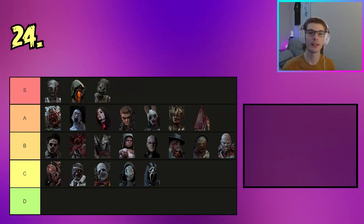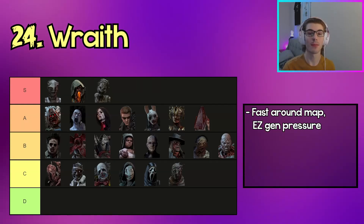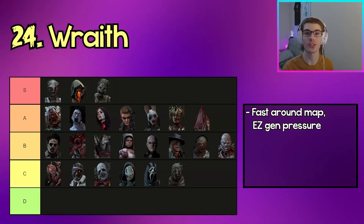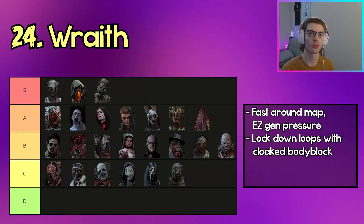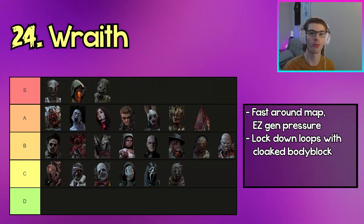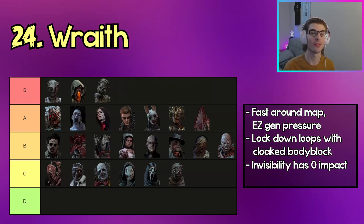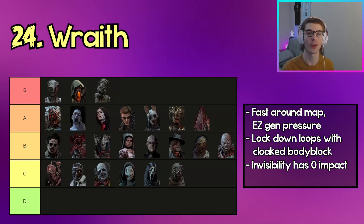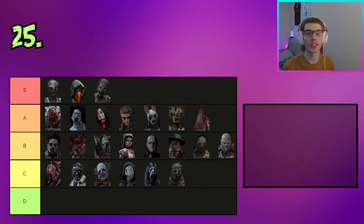The next killer in C tier is Wraith. When cloaked he has really fast map movement and easy gen pressure, being able to kick gens faster along with pallets and breakable walls. You can also lock down loops when cloaked by body-blocking survivors from vaulting windows, vaulting pallets, or dropping pallets. Outside of this, his invisibility while cloaked isn't very useful — it doesn't really catch survivors off guard or by surprise.